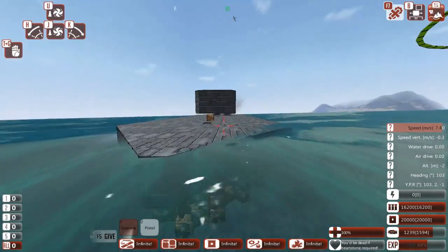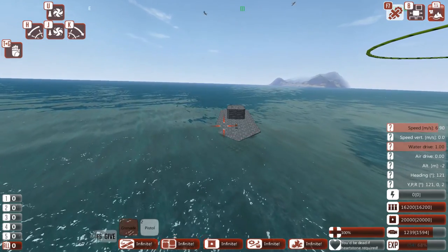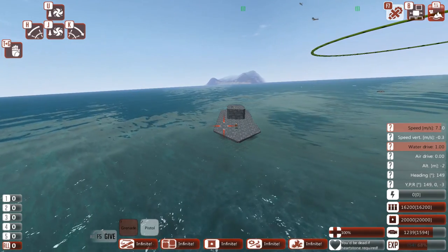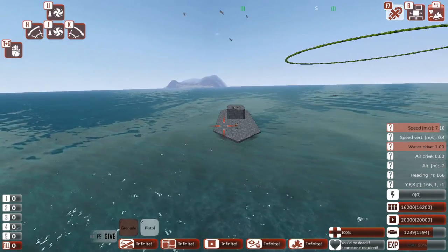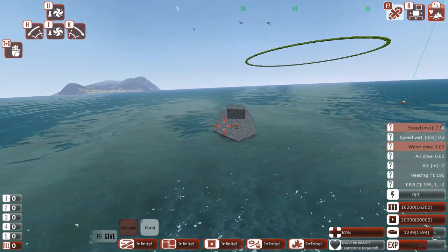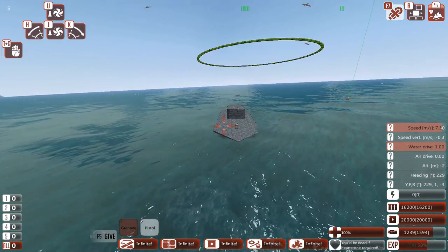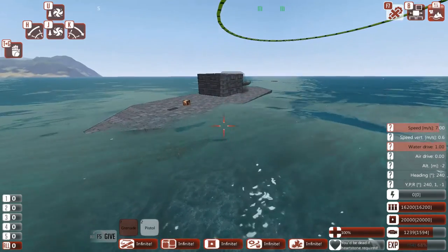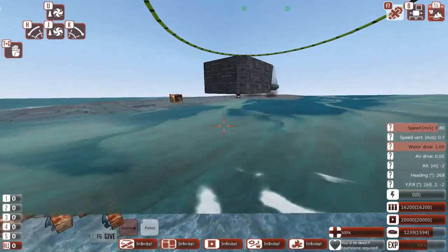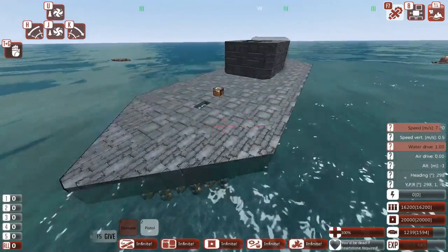Speaking of historical inaccuracies, let's take a look at this thing's top speed. In game it only manages around 8 meters per second at its fastest, which is somewhere around 14 to 15 knots. But that's still far faster than the actual ship could travel, which had a top speed of just 6 knots. You may also be noticing that it sits very low in the water — that's actually historically accurate. The ship sat very low in the water.